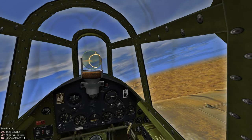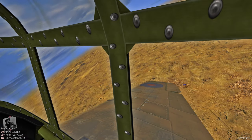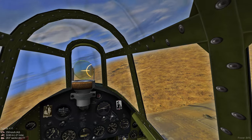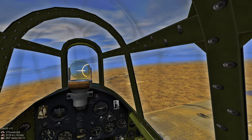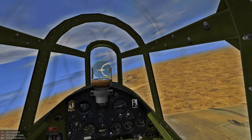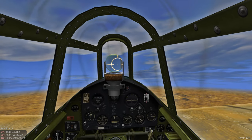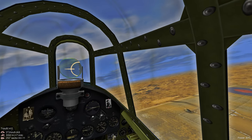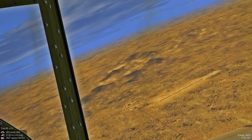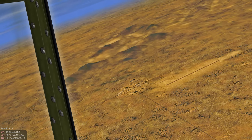Checking the map. We spot some enemy fighters on the deck. We're going to stay high, stay above them, and proceed on towards the target. We're armed with bombs — we don't want to miss our bomb drop. And there's our target area, just off to the left of that runway.